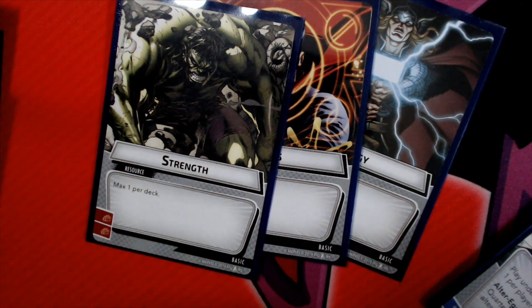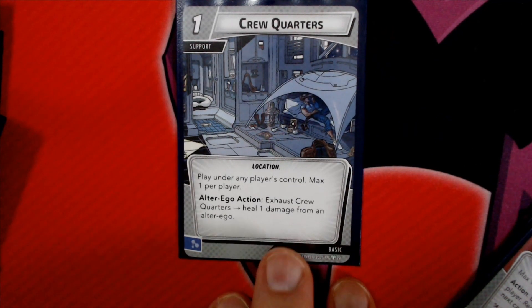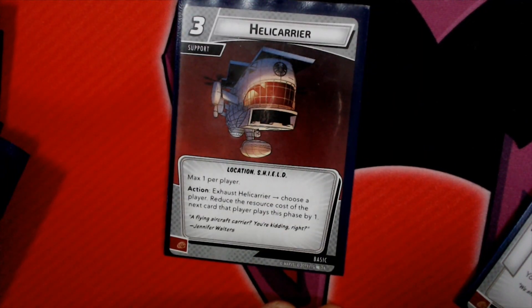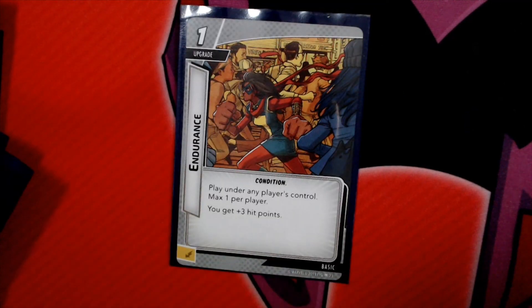We've also got the standard double resources. Crew Quarters lets you exhaust it to heal 1 damage from an Alter Ego when you need to go down. The Helicarrier lets you exhaust it and choose a player to reduce the cost of the next card they play by 1. Downtime gives you plus 2 to your recovery stat, and Endurance gives you plus 3 hit points.